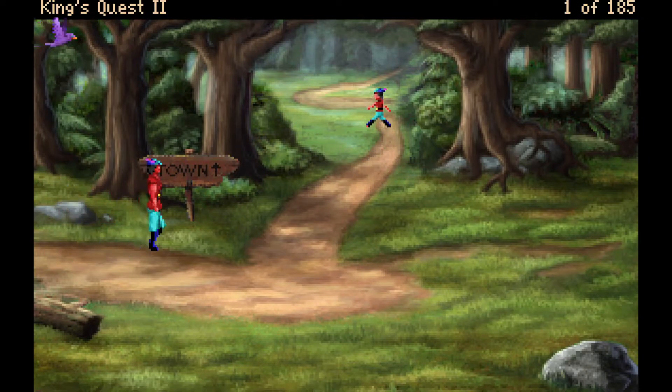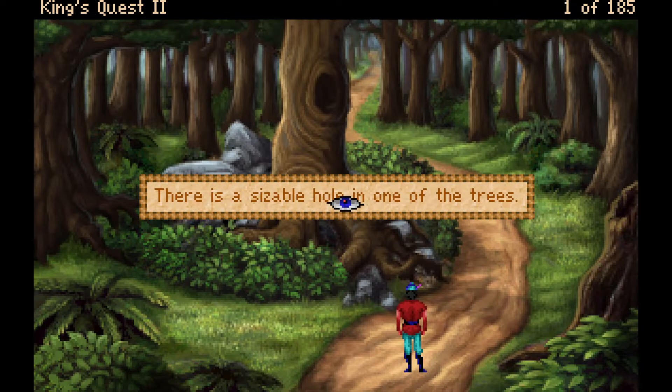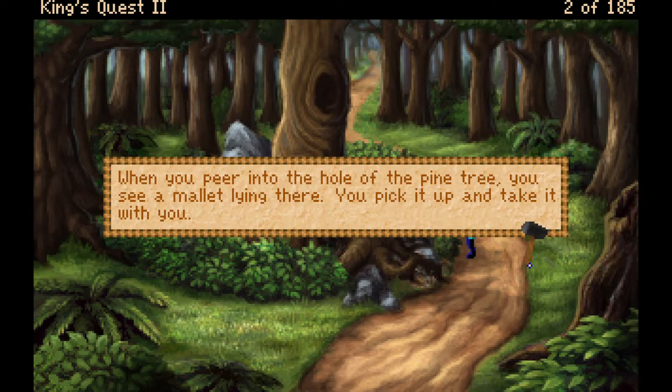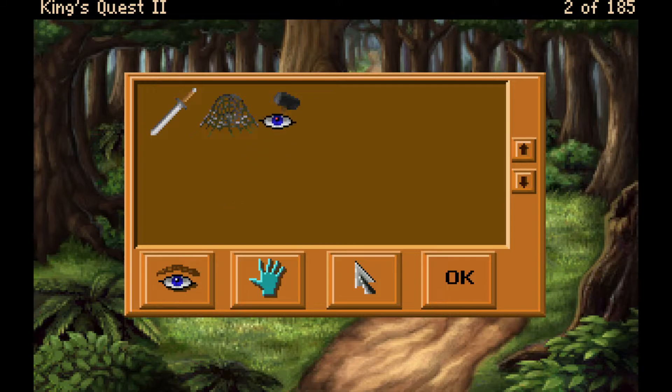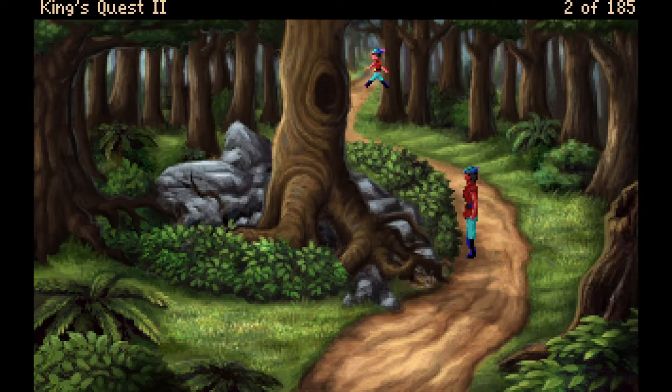They head up and the host praises the remakes again. They discover a sizable hole in one of the trees — peering into the hole of the pine tree reveals a mallet lying there. Graham picks it up and takes it. The head of the mallet is made of iron with a long wooden handle.